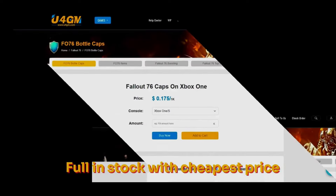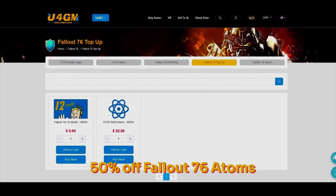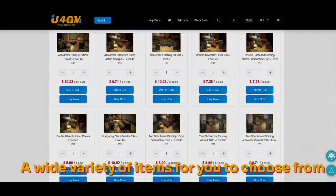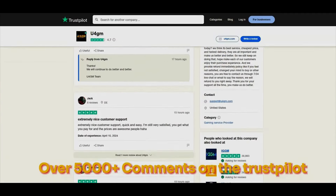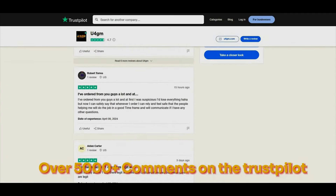A big thanks to our sponsor U4GM. They're a pro web service for Fallout 76. They have legit Fallout caps, weapons, ammo, magazines, everything you can think of in the game. They can even help you with hard challenges and get everything done easily. This is available on all platforms so don't forget my code TR3B to get 5% off.